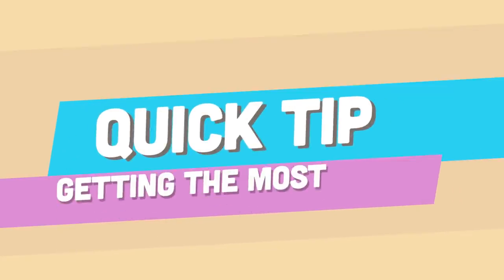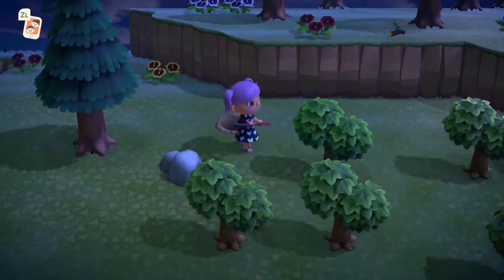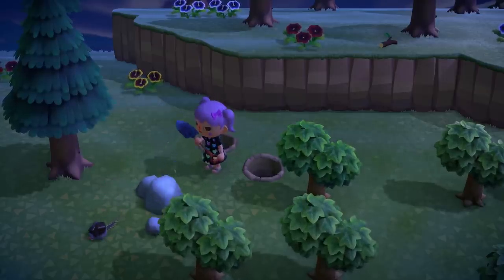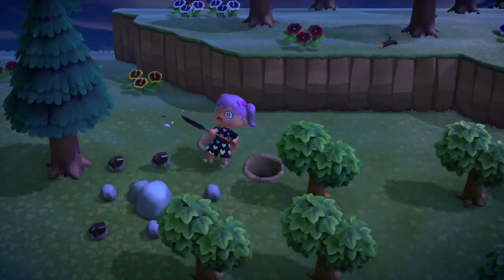Getting 30 iron nuggets might take a little longer, but here's a nifty trick to get the most out of your rocks. In the beginning, you can hit your rocks with an axe, but it is more effective to use an iron shovel. What you want to do is stand next to your rock, take one step forward and dig a hole right in front of you, turn to the side and dig a hole right on the side of that, then jump in between those holes and jump back towards the rock. Hit your rock continuously with your shovel eight times to get eight items that pop out. Before you hit the rock, make sure the area around the rock is clear — a flower or some weeds there will take up space where an iron nugget could fall.